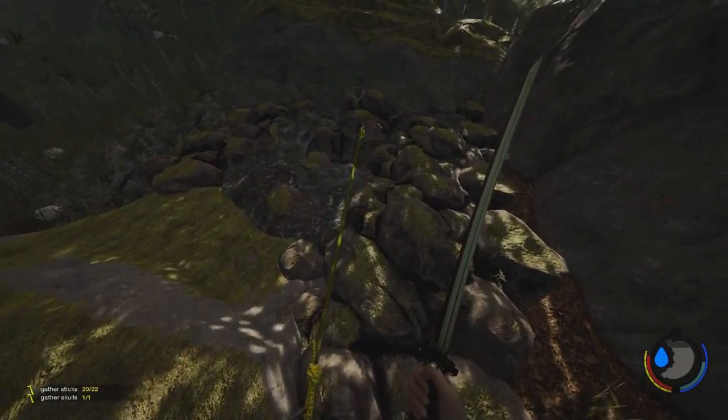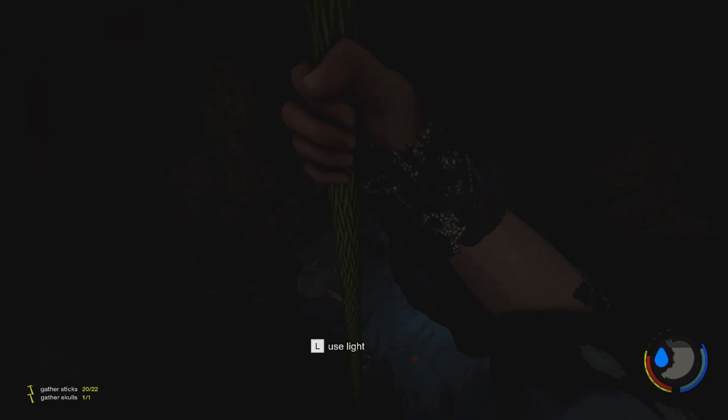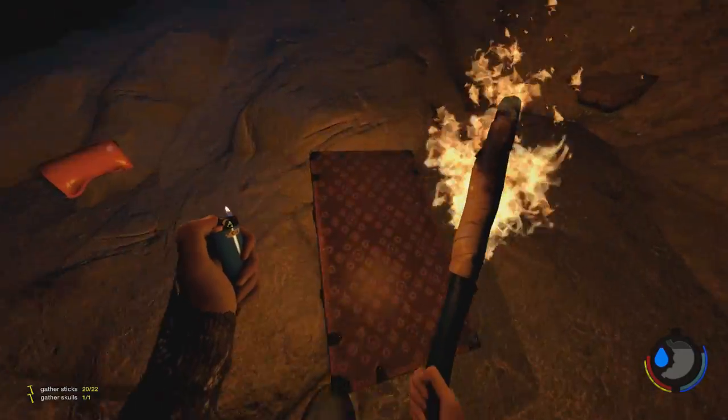Alright, here we are. We're at the rebreather cave, so let's jump on in. Now, I've not actually been in here before, so there may be something down here. Alright, cool, we made it.